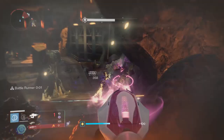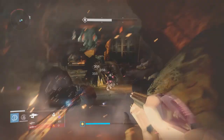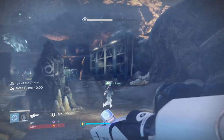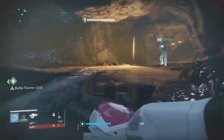What you're actually going to want to use is Telesto, because Specialist is on as a modifier this week as well as Exposure. You can use pretty much anything else that you want, but having a Titan, a Hunter, and a Warlock will be pretty useful - Nightstalker to tether the boss at the end and Weapons of Light for that bonus damage.